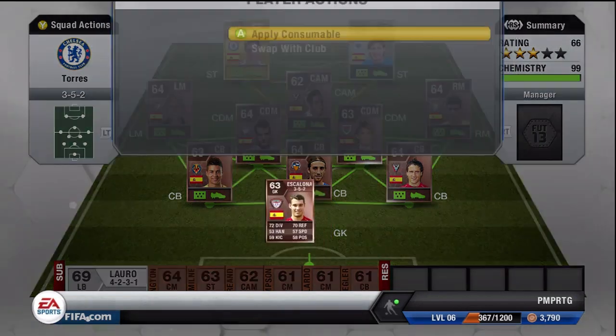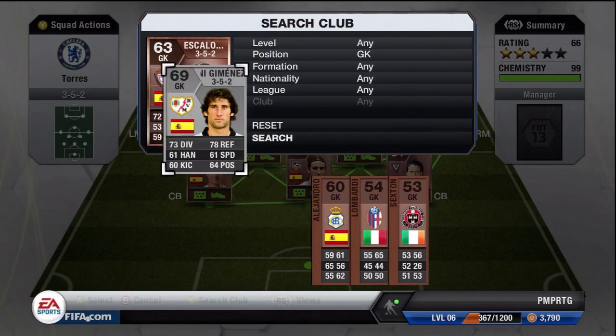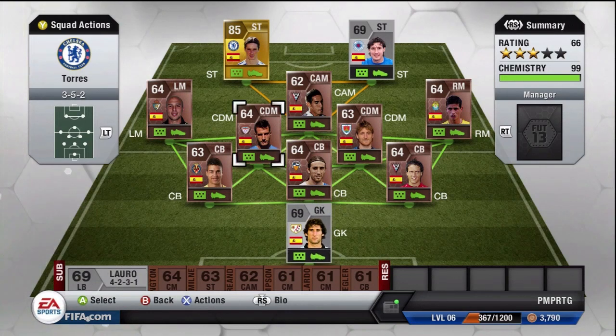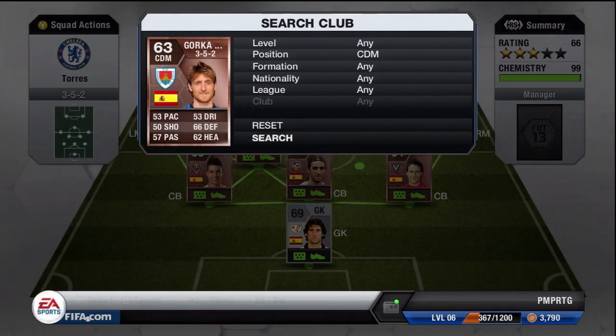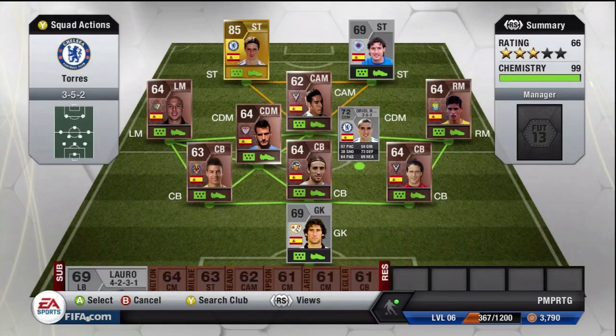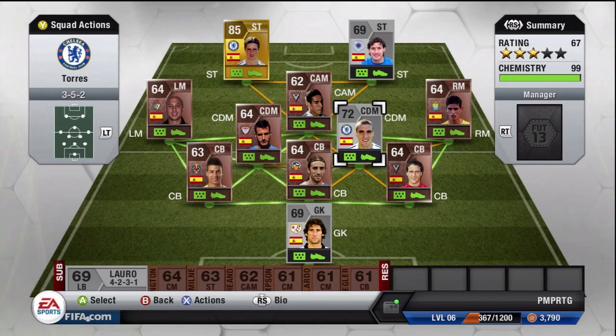So we will go ahead and upgrade two players. I decided to upgrade my keeper purely because I want to keep goals out. I don't want to be letting them in so I wanted a good steady keeper — 73 diving and 78 reflexes. And then we upgrade my CDM because he's lacking a bit of pace and we managed to get a Chelsea player in there, working towards our full Chelsea team.